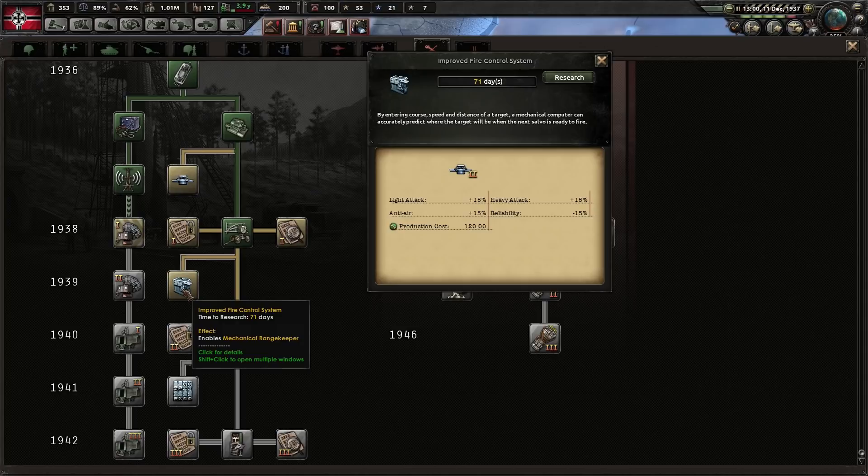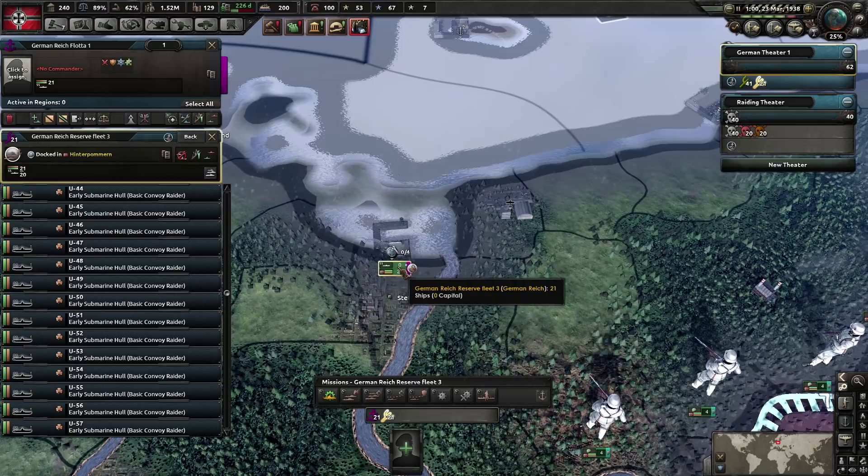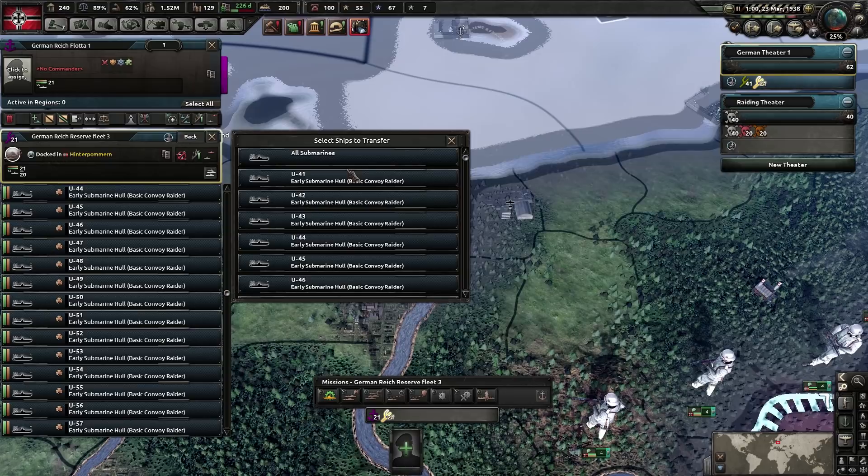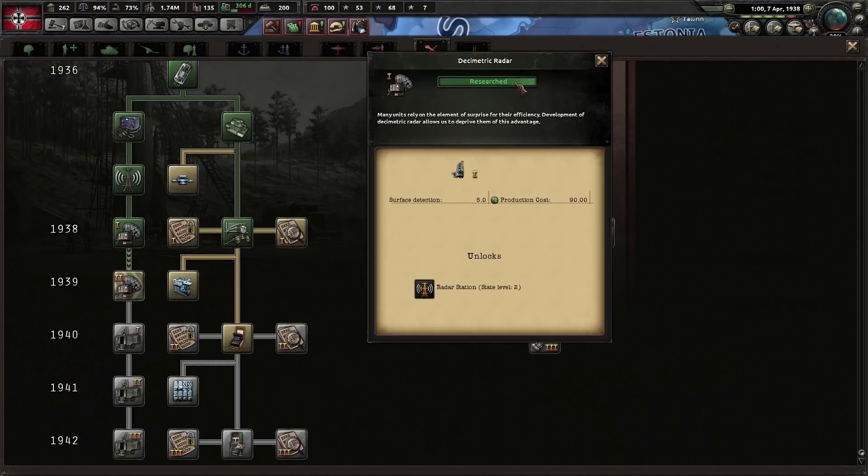Accuracy is translated in HOI4 by giving more overall damage. I made a new task force with 21 ships — one more than I want. The easiest way to detach a submarine is to right-click on the number of ships and select one of them. That creates two task forces.